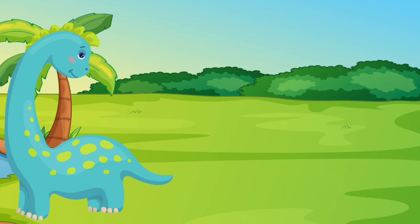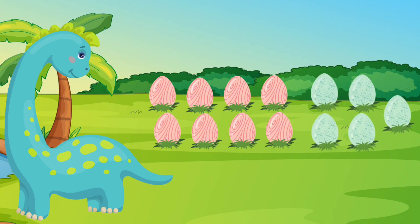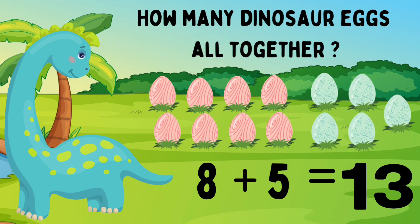Clap for yourself! Dino has eight pink eggs. She also has five blue eggs. Eight pink eggs plus five blue eggs. Let's help Dino count: one, two, three, four, five, six, seven, eight, nine, ten, eleven, twelve, thirteen. Great job! Dino has thirteen eggs. Eight eggs plus five eggs equals thirteen eggs.